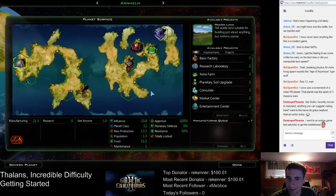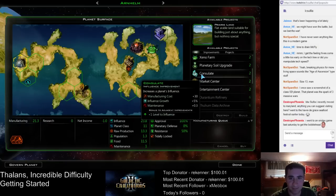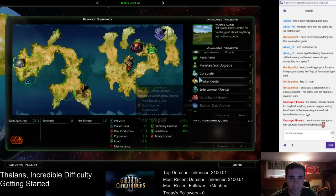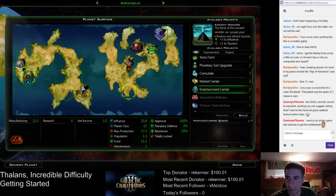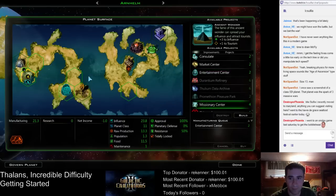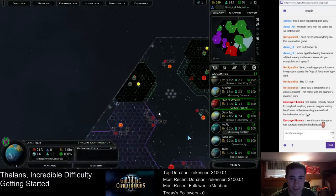Ocean City is kind of touristy and tacky, but can still be fun. We have planetary soil — upgrade terraforming is available here. Arnhelm — what do we need? Morale will be probably what we want to do next just to get it out of the way. Queue these up. If you like more hiking stuff, you can go on the Appalachian Trail in western Maryland. There's skiing in western Maryland in the winter.